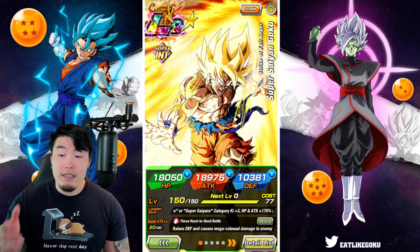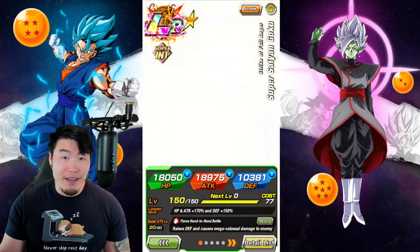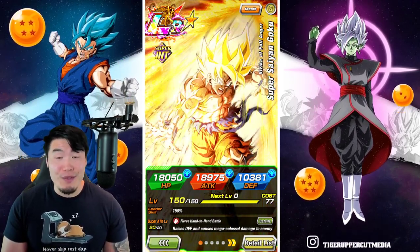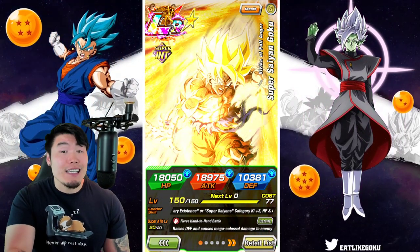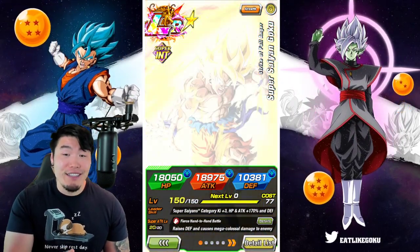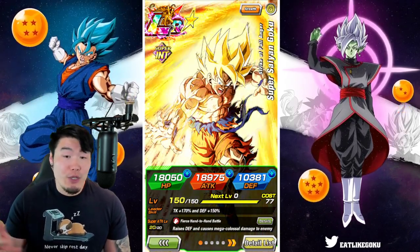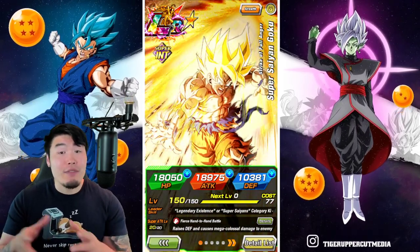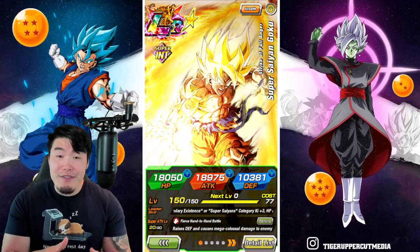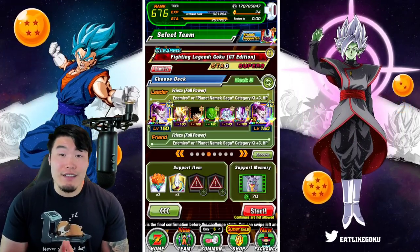I think the only banner that was worse was the AGL LR Gohan banner during the 300 million download celebration, where I spent 3000 stones and didn't pull a single copy of that Gohan. And now I have him rainbowed with like 10 extra copies. So I'm sure at some point the same thing is going to happen with this Goku. But at the very least, for now, we have him. The team is complete, and I'm excited for the showcase.